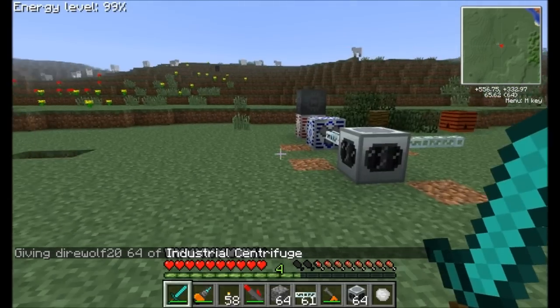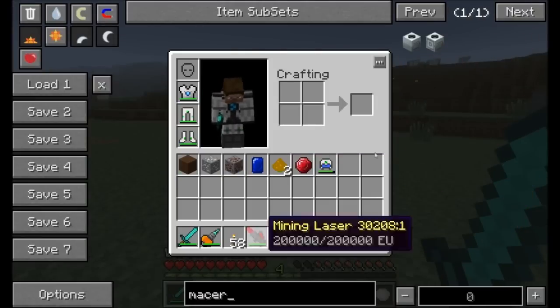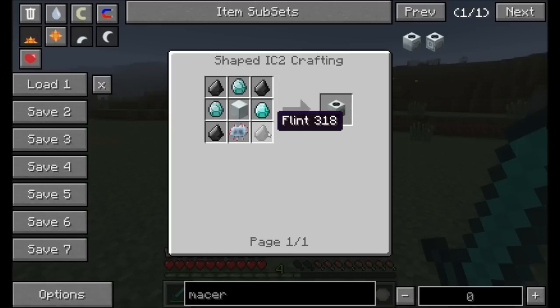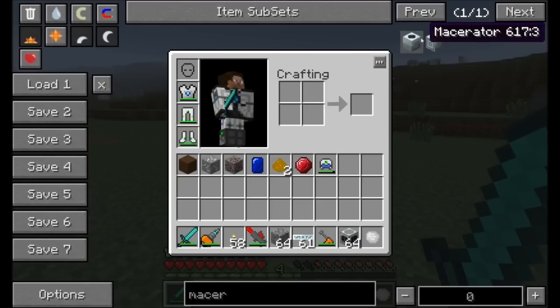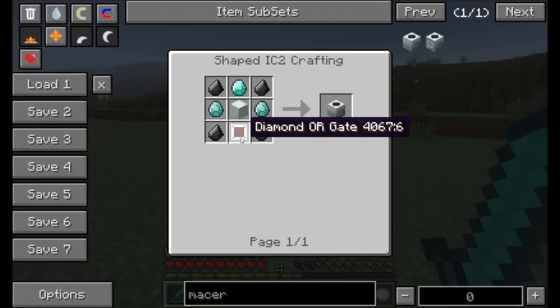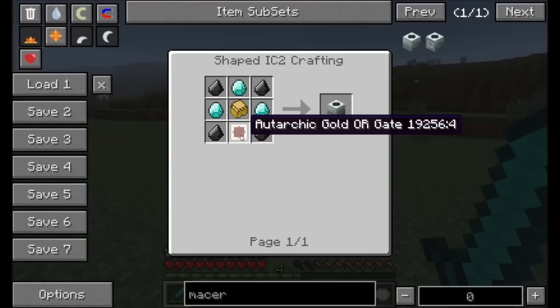Now that you've seen some of the add-ons to the world-gen stuff, let me show you some of the different recipes that are available to you. For example, the macerator no longer is just a couple pieces of flint. You actually have to get yourself a machine block and some diamonds, and you're also going to need an advanced circuit. He's also added to the Ore Dictionary circuits to interact with some of the Buildcraft logic gates and the forestry items. So you can see there's some golden autarchic gates, the advanced circuit pulsating chipset, and diamantine electron tubes. All these different gates are interchangeable in the Ore Dictionary, and it's pretty neat.